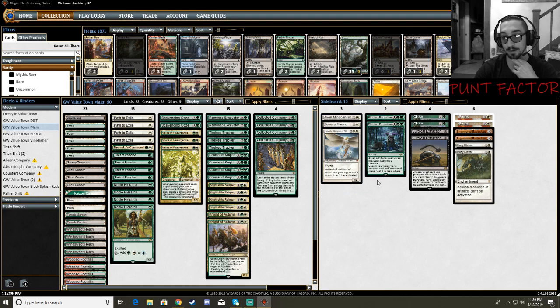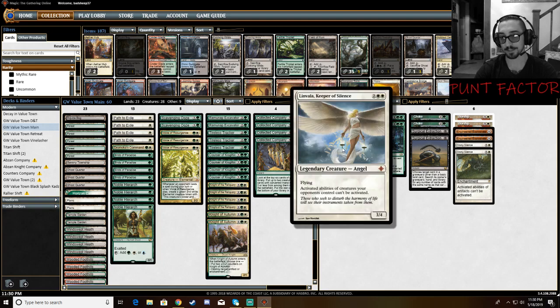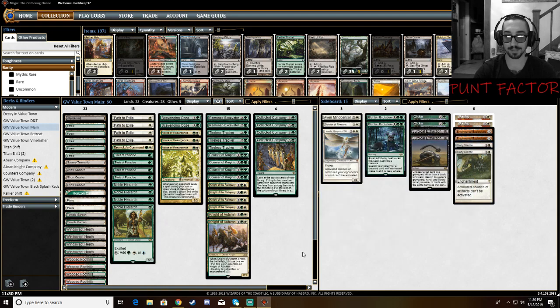Over here is kind of my fun part of the sideboard. I'm running 2 Eldritch Evolutions, which I might drop to 1, and then a few silver bullet creatures: an Aven Mindcensor, which I think is fantastic against Amulet Titan; Hallowed Rhetoric, which is good against Storm and combo decks; and Linvala, Keeper of Silence, which is just a bomb against a lot of decks — namely Elves, and also our Devoted Company matchup. So that's the 75. The 60 I've been really happy with, I'm probably not going to change too much, and at least half the sideboard I'm pretty stoked on.